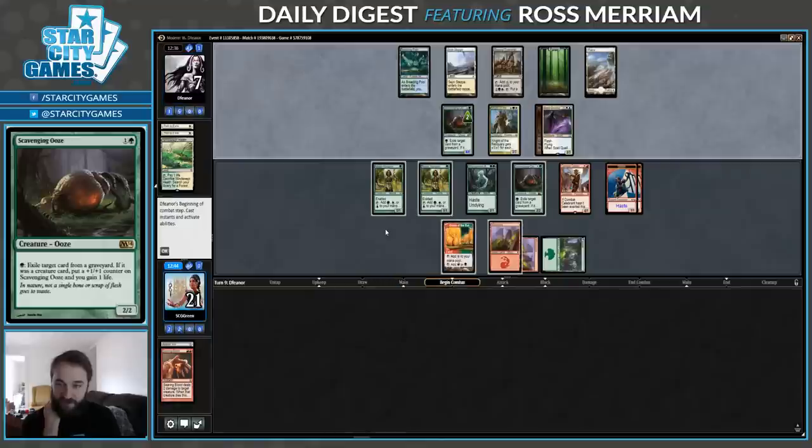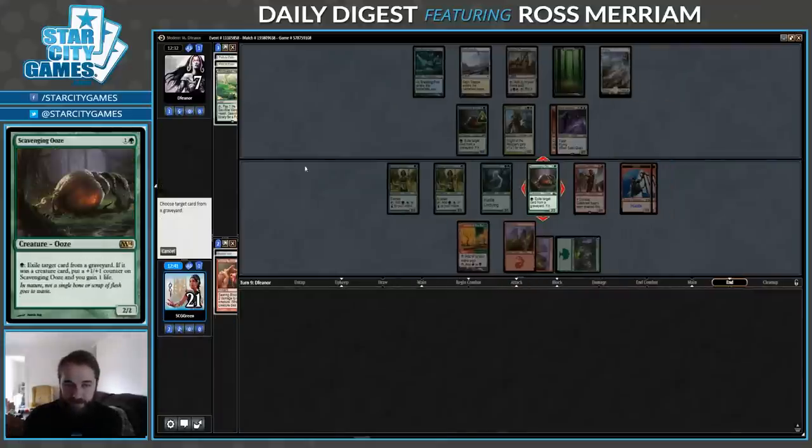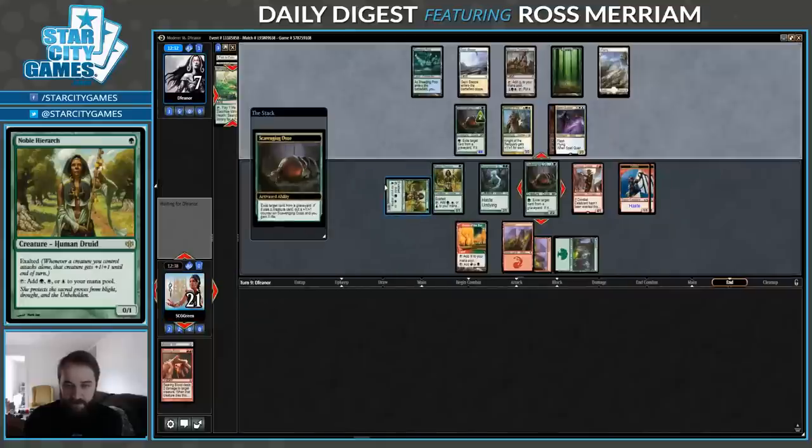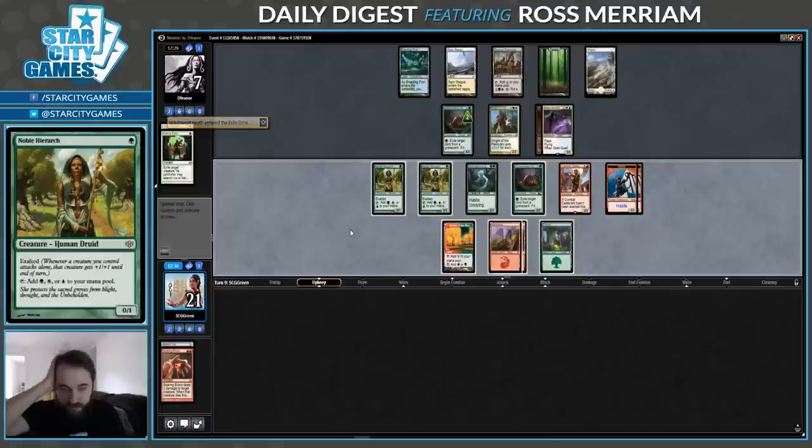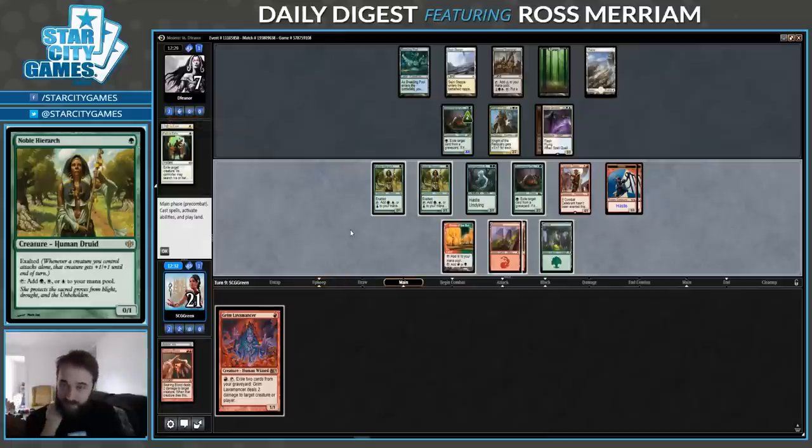Let's exile this Windswept Heath. Grim Lavamancer is a nice one. How do I attack here? I can't really attack with Geist — I guess they just block with Ooze and activate Township. And then when Undying goes on the stack, they can use the Knight to get another mana. So that attack doesn't do anything. I think I just have to attack with the Celebrant, no exert.